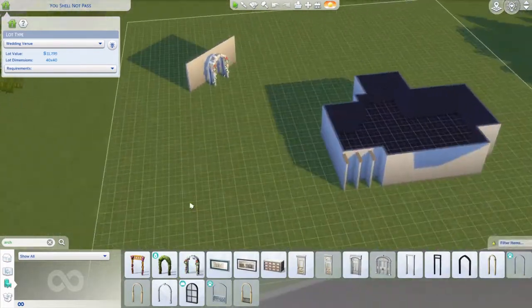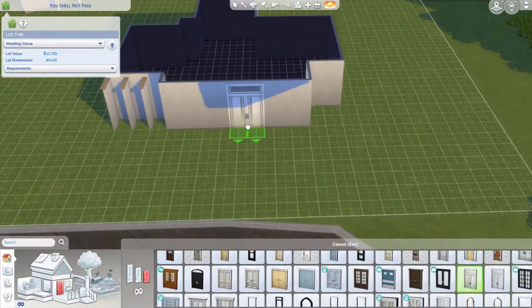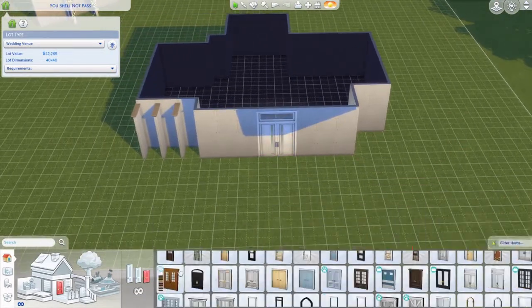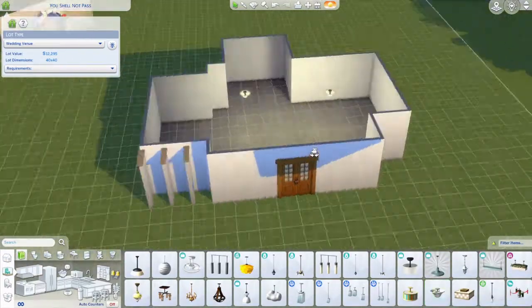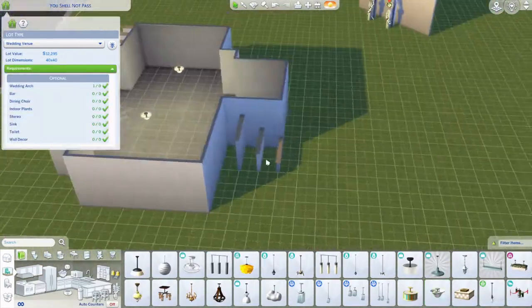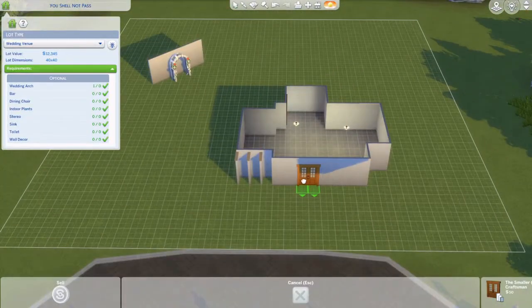There'll be a door in the front — I want a double but not too modern. I think the Seasons door double looks good. I'm just putting a few lights in; I might change them. And there's the same door in the back so you can access the lot from the back.